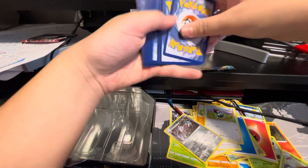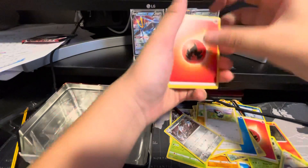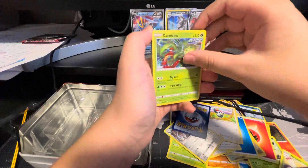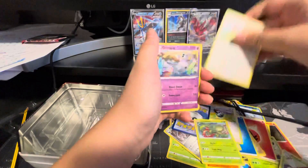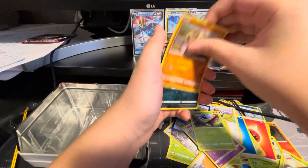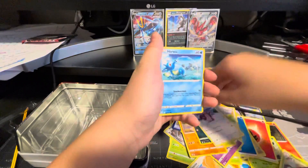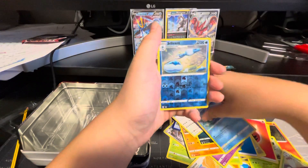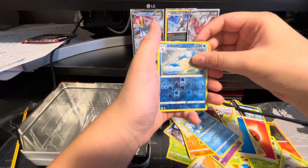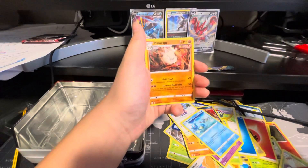Did the card trick. Fire Energy, Carnivine, Ferrothorn, Grumpig, Blipbug, Silicobra, Houndour, Lickitung, Horsea, Galarian Weezing, and then you got a regular rare Primeape.